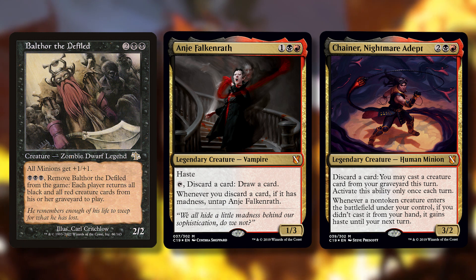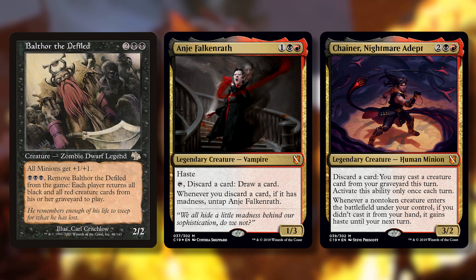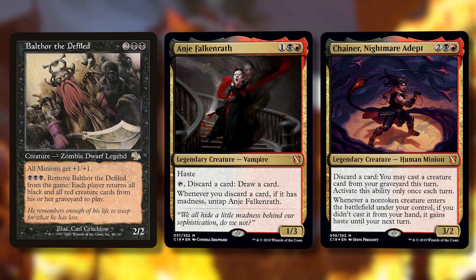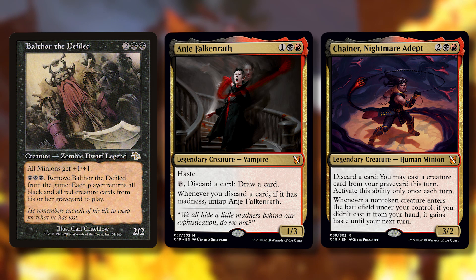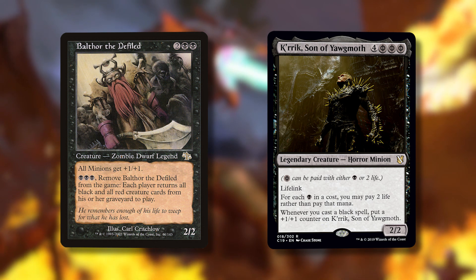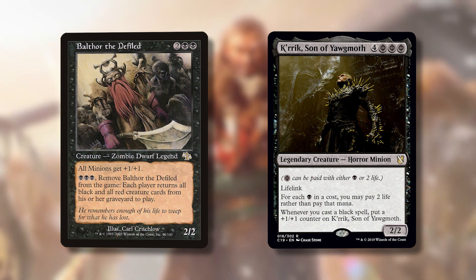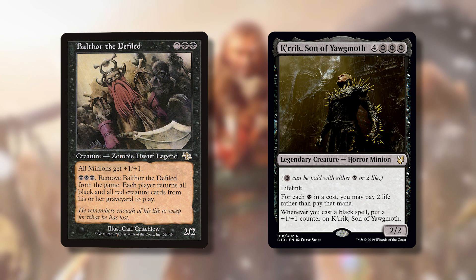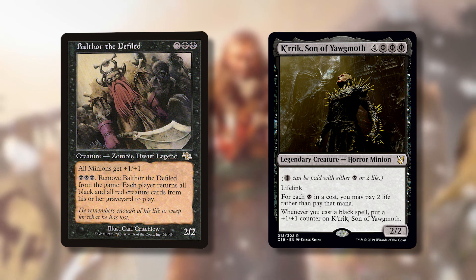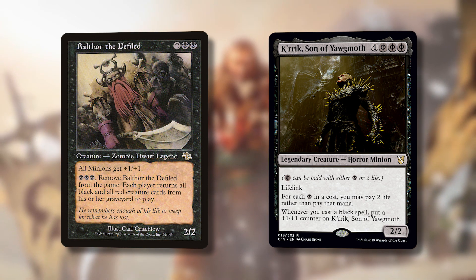Your opponents are also affected by Balthor, but you'll get more value since they're probably not in black-red like you. You know you have this card, so you're aggressively dumping things into the bin to be ready — you'll only do it when it's advantageous. Balthor is also great with Crick because Crick can pay his activation cost in life and is a minion. They're basically best friends. It's one of those cards that can backfire magnificently if played at the wrong time, but you're the deck that wants things in the graveyard more than anyone.